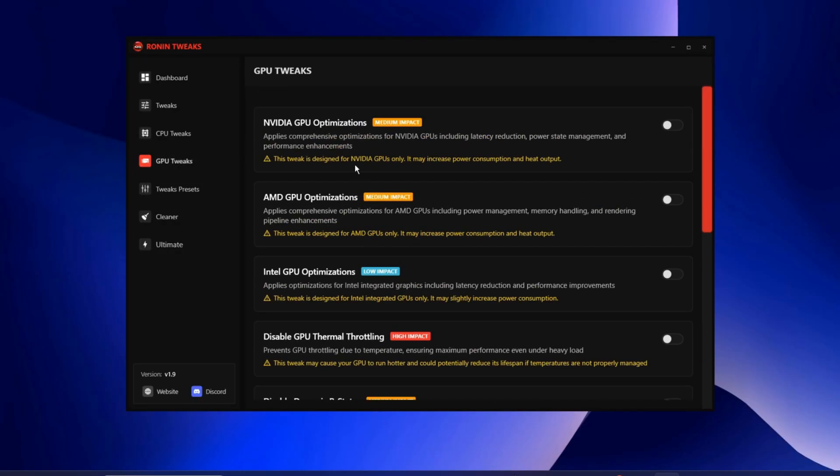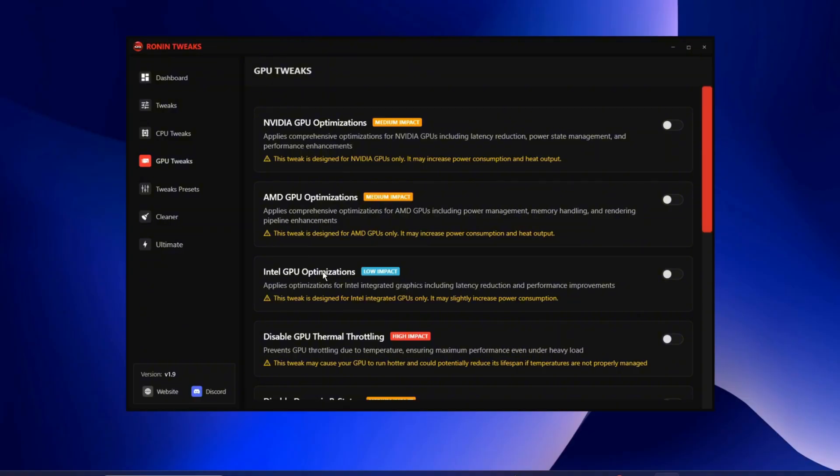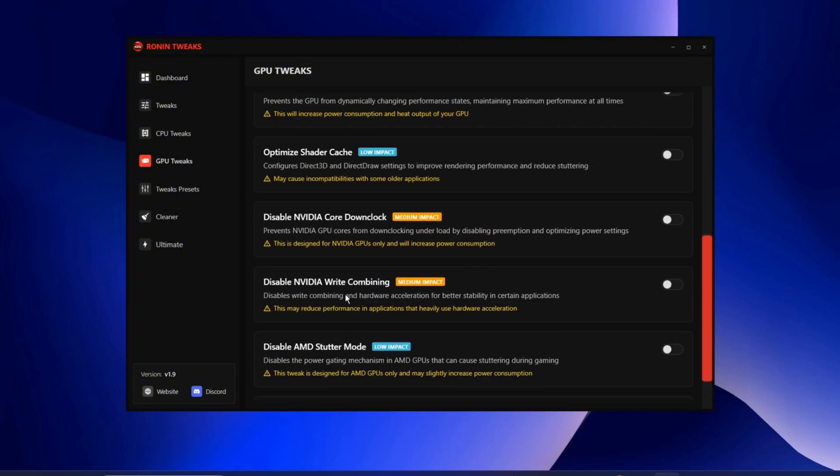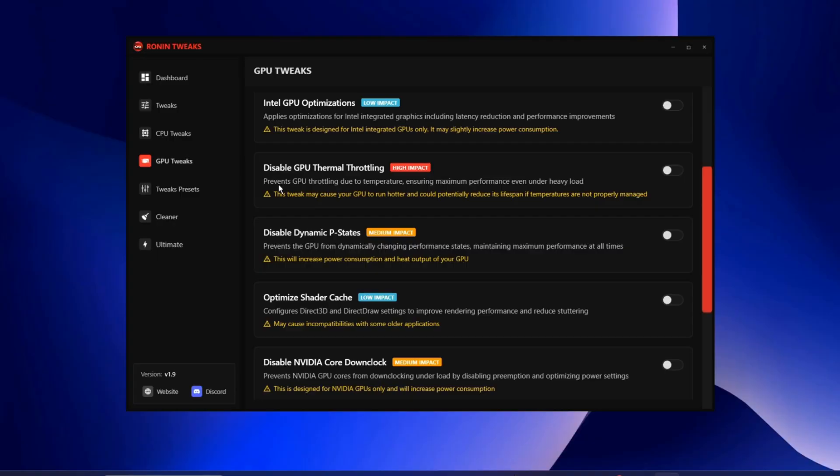For GPU tweaks, you have Nvidia GPU Optimization, which applies optimizations including latency reduction, and equivalent options for AMD and Intel. Disable Dynamic P States prevents the GPU from dynamically changing performance states, maintaining maximum performance at all times — make sure this is on. The remaining GPU tweaks are also recommended to apply, as they're all pretty safe to use.